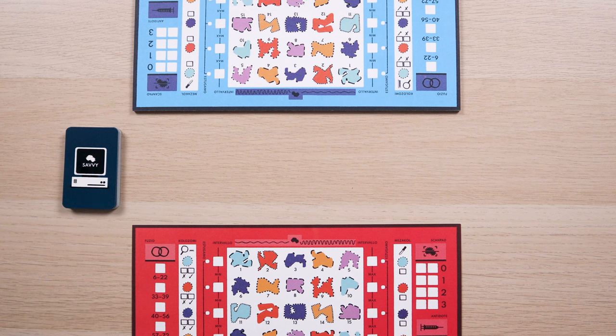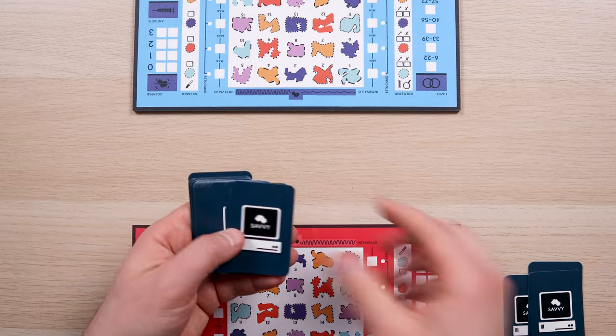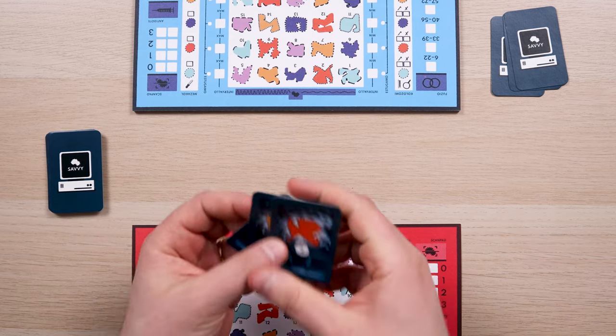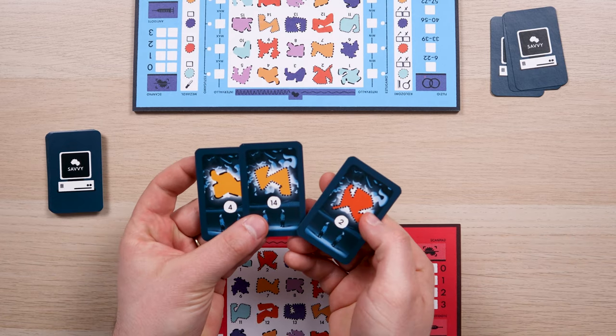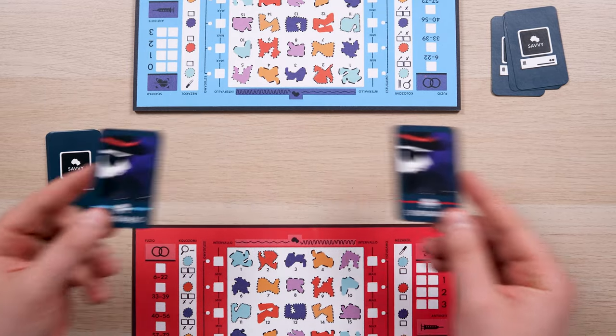Now that we know how the base game plays, let's check a few variants that give it a twist. In a multiplayer game with the No Savvy mode, each lab draws 3 molecule cards from the molecule cards deck that the opposing lab must find. The two labs act as their opponent's Savvy and must give truthful answers. Remove the Spionado tool and make sure not to check the cards you pass to your opponent as an answer to the Deducto tool.